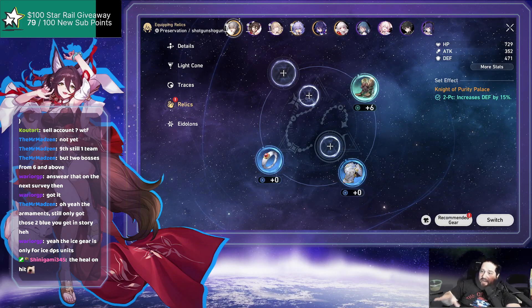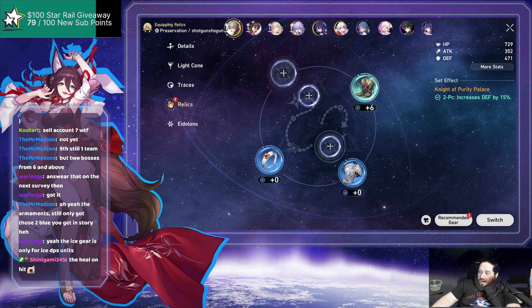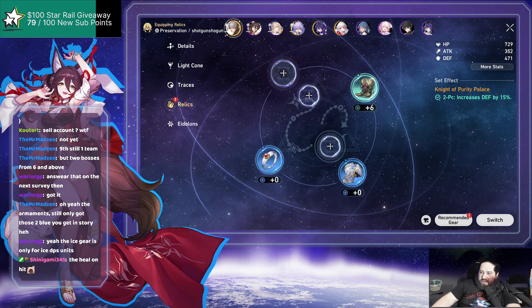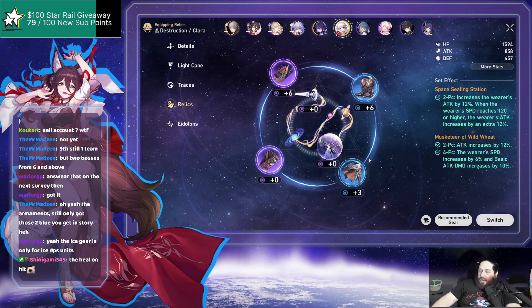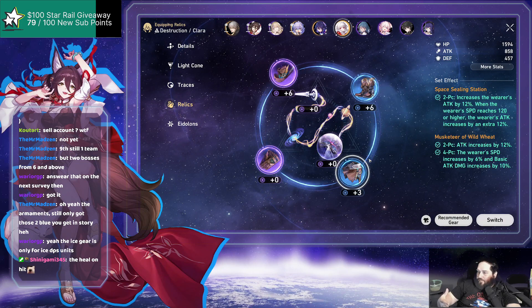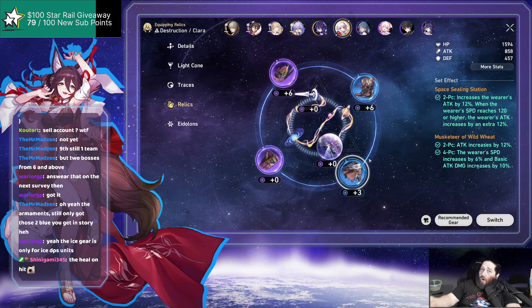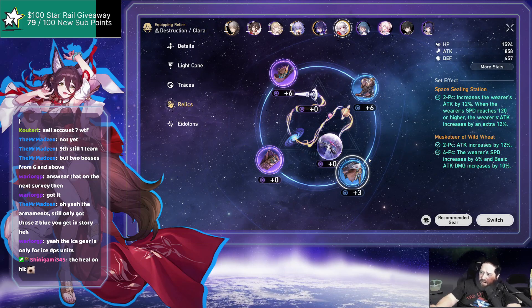What would be really fantastic is if you could set a gear loadout per character. Say I set a gear set for the main character with specific pieces, then switch over to Clara and assign her pieces — it would give you a notification saying 'hey, these pieces are on another character,' and you confirm you want them moved over.